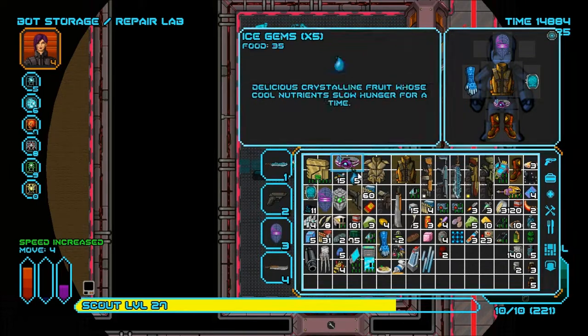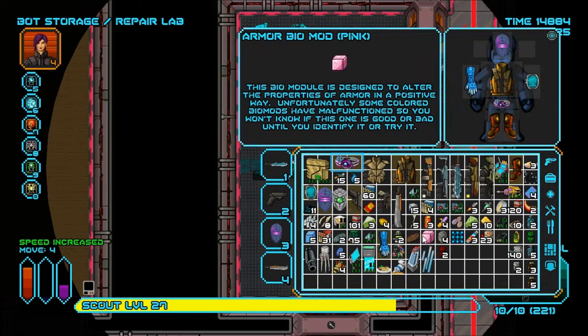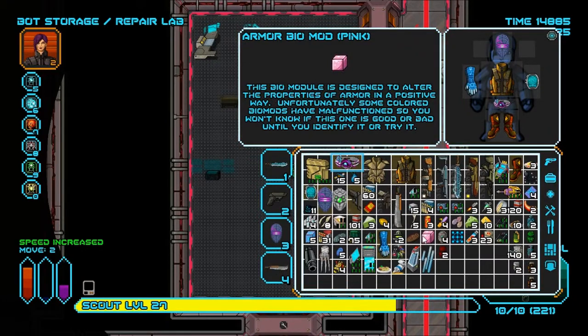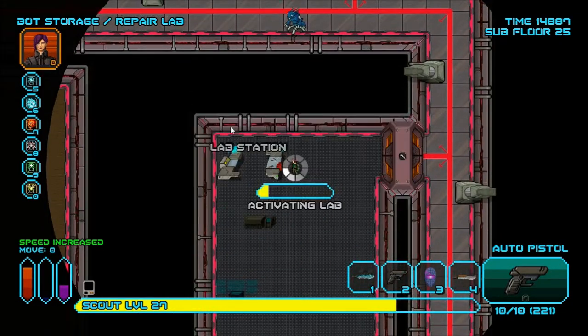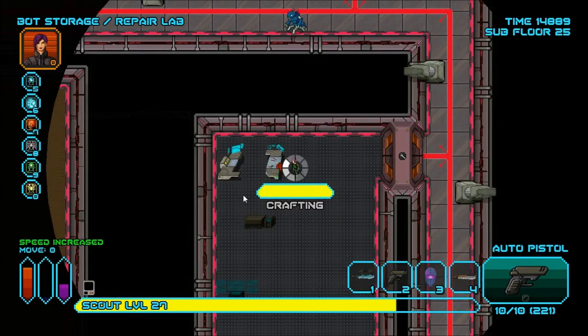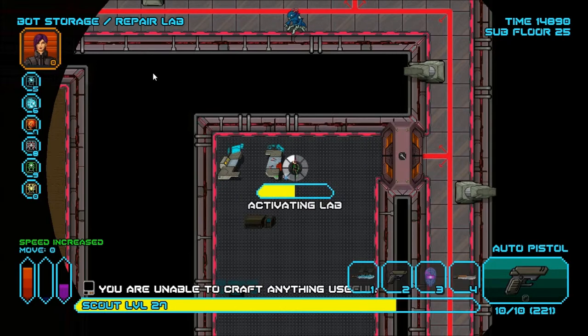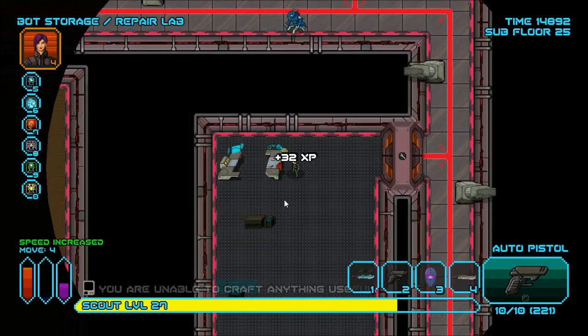Otherwise, the Nano Reconstructors are again a good choice. The other thing I should have done first is identify this item — if it's a good one, I just make a second copy of it. Sometimes you have to just be a bit more patient when playing this game and consider all your options.